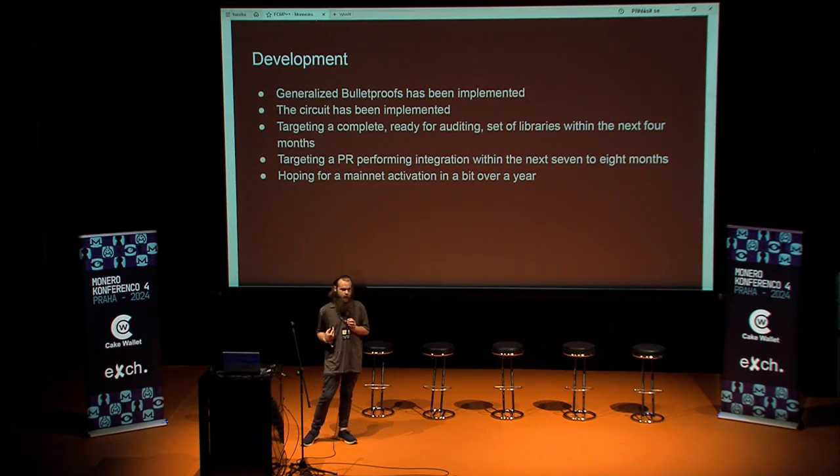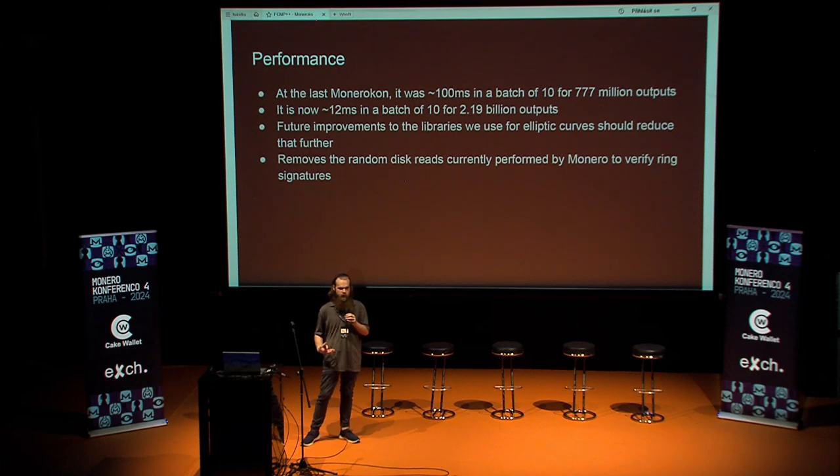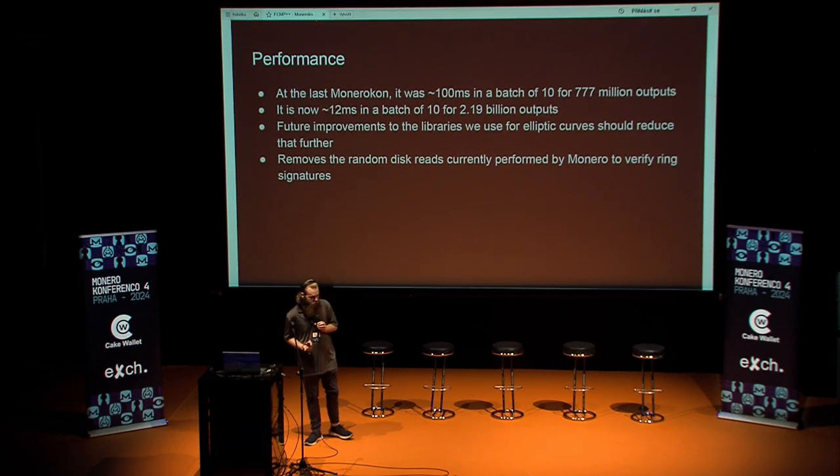My hope is that the upgrade activates on mainnet roughly six months after the PR process — we make the PR, that takes a few months to get reviewed, a few months for everyone to download the new node updates, and then it finally gets activated. So one year and three months from now is my personal hope. Regarding performance: at the last MoneroCon we were discussing 100 milliseconds in a batch of 10 for 777 million outputs. That has significantly changed — it is now 12 milliseconds, roughly eight times faster, for 2.19 billion outputs, roughly a three times larger set. Further improvements are still expected.